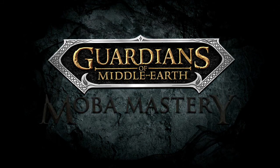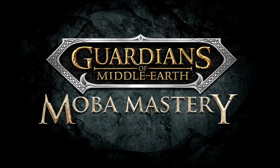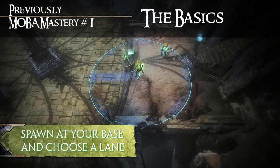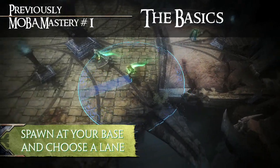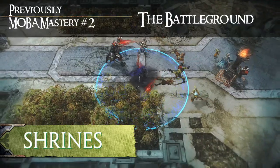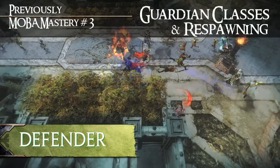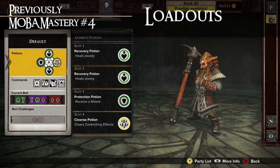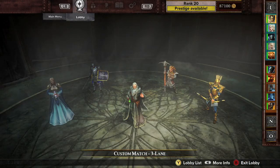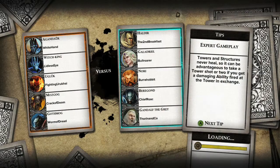Welcome to MOBA Mastery number 5, where we'll give you some quick tips and strategies about Guardians of Middle-earth. In our first episode we covered the basics of a match, Episode 2 examined the elements of a battleground, MOBA Mastery 3 looked at the Guardian classes, and Episode 4 covered Guardian loadouts. Now we'll look at Team Strategy and how to rule the battleground. Team Strategy begins with Guardian Selection — choose Guardians that work well together and complement your team's playstyle.